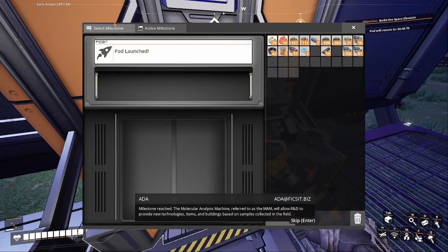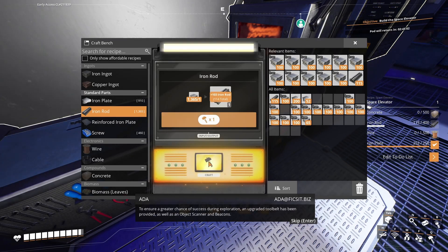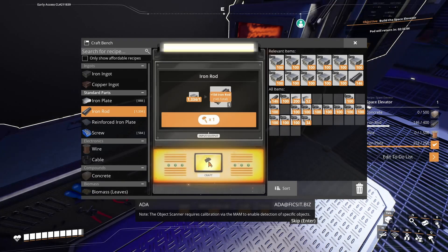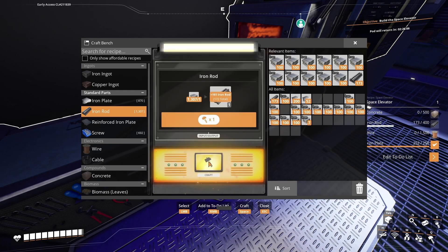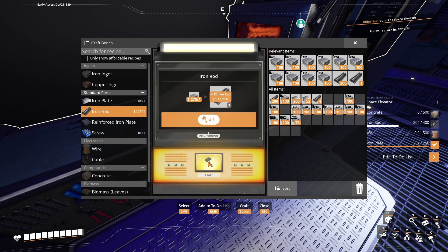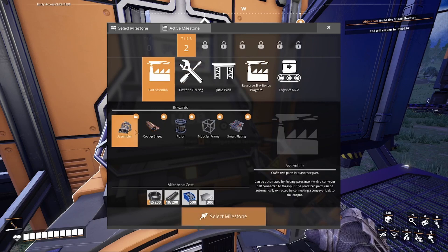Oh, I'm almost dead now - don't do it again! We've got five new objectives: we can go for logistics mark two, which is faster conveyor belts. We've got the resource sync bonus program - if we've got too many resources we can put them in this thing and it gives us points to buy stuff. We've also got part assembly which allows us to make assemblers - they take two items to produce one.